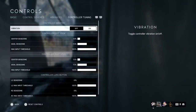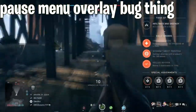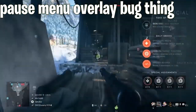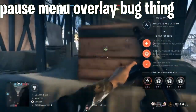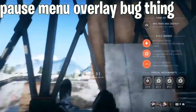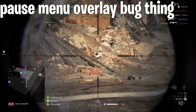Another bug — I believe this happens mostly on PlayStation 4 — is when you spawn and for some reason the pause menu overlay is on your screen while you're in-game. So when you try to shoot, you fold out this overlay and everything is glitched, messing up your whole game. After dying I think it goes back to normal, but it's still very annoying and it shouldn't happen.